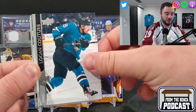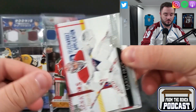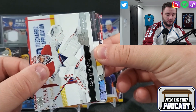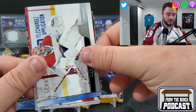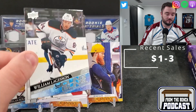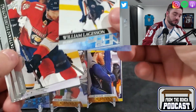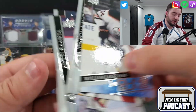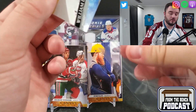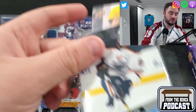We've got Logan Couture. We've got another Young Guns - this is Carey Price. Playing pretty good. We've got a D-man for the Oilers, this is William Lagason. Hubert O, Ranta. So we'll leave Shani up, throw the two Young Guns up here, put the canvas off to the side.